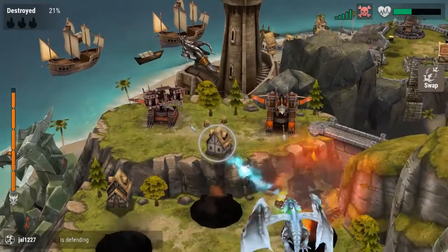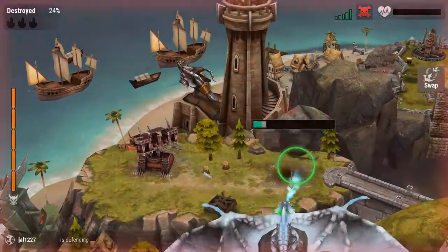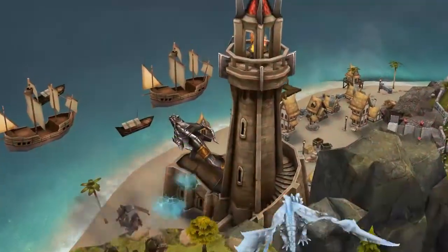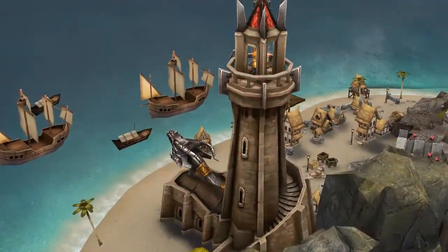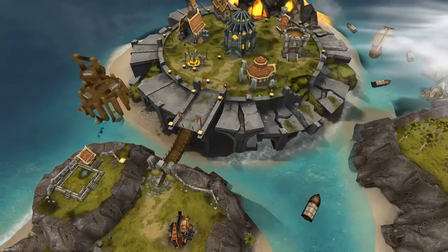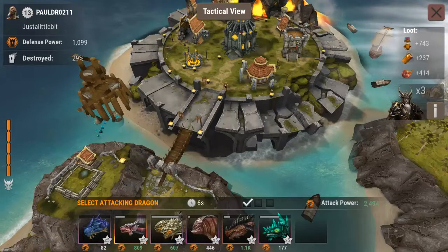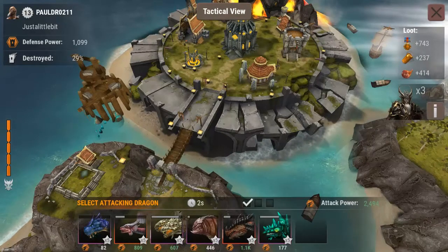Let's see if we can destroy quite a bit of this. Poison arrows are going to finish me off — that's very important: you want to place your poison towers further away from your base so you can get the damage done before the attacker reaches your inner base.